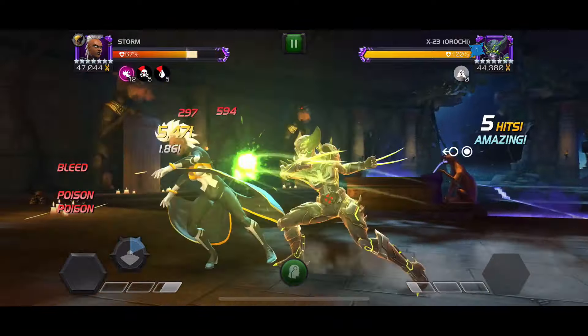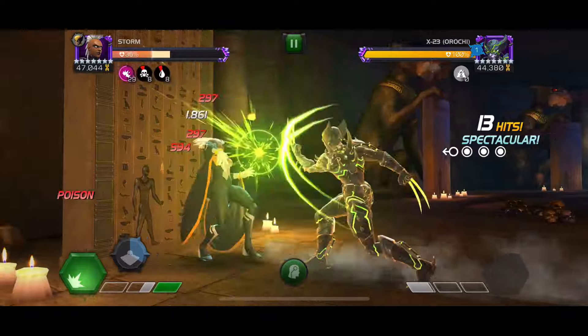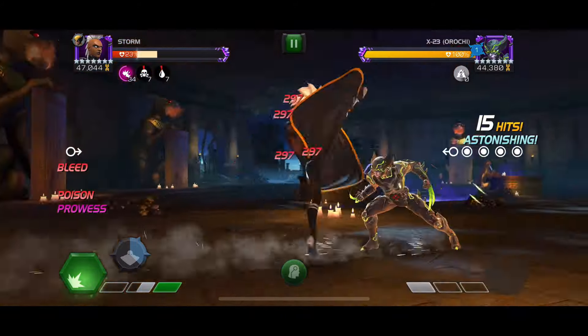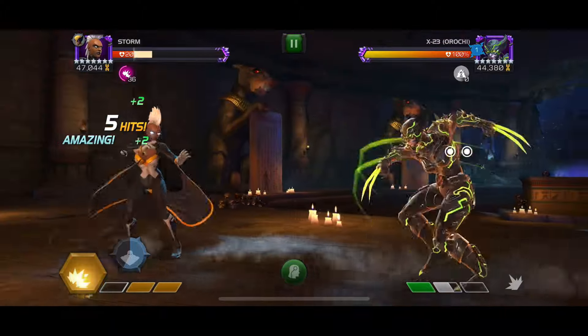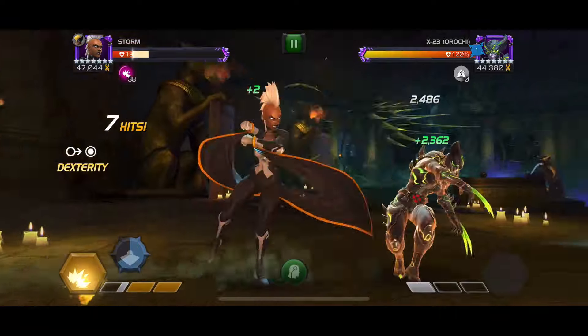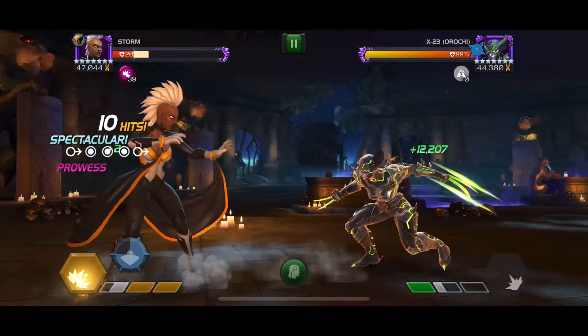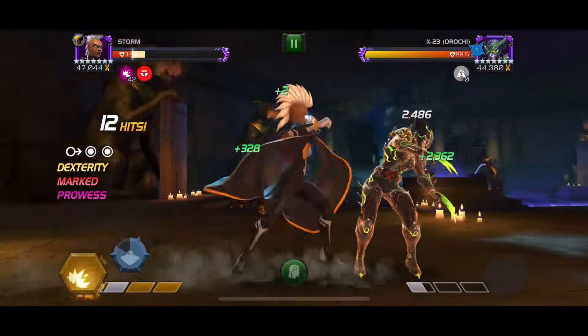I start off by getting smacked to get my increased combat power rate by getting hit. I do have the Black Panther Synergy, which also increases my combat power rate — there's two of them, 5% each, so 10%. Not a huge difference, but every little bit counts. Every Bleed that Storm gets, she gains prowess, so those Bleeds from getting hit, blocking, or basic attacks is really going to help.